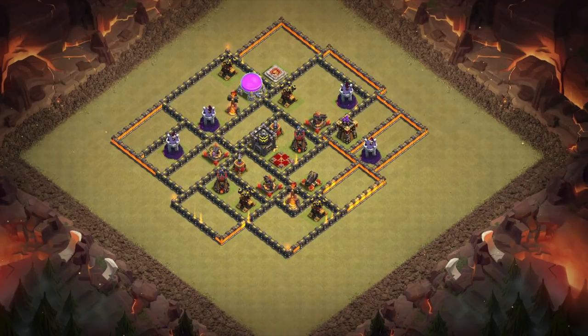Fill in the rest of the bomb towers and wizard towers, and place the king as well. Keep the king away from the queen — that way he can kill hogs if the attacker uses a small kill squad just to take out the queen. Wizard towers: keep them out of range of the air defenses so they won't be tanked by a lava hound. Also put the air sweepers down, pointed in directions to cover most of the base.